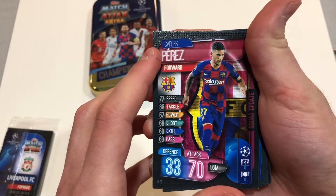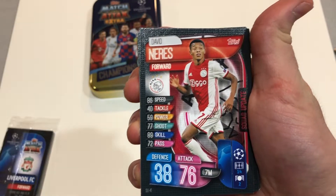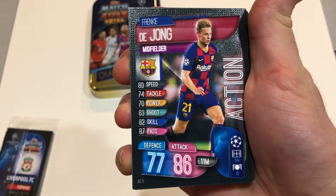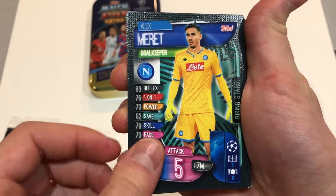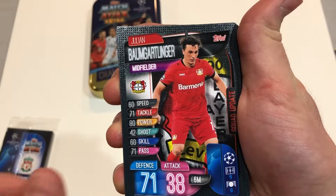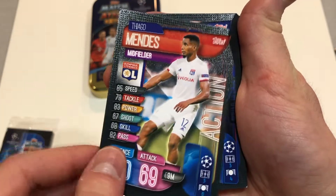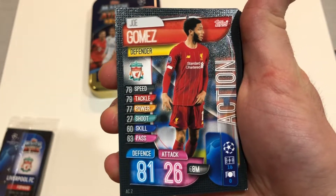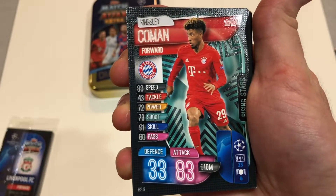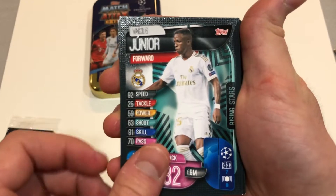Alright, so we've got Carlos Perez, Dagba, David Neres, Frankie B., Young Action, Alex Merritt, Rising Star, Bum Gartlinger, Thiago Mendes, Orsic, Joe Gomez Action, Kingsley Coman Rising Star, and Vinicius Jr. Rising Star.